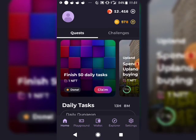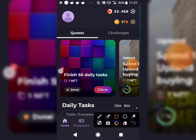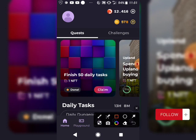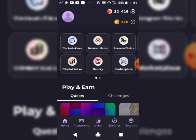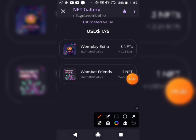On the homepage you can see the daily tasks section — I earn free NFTs by completing 50 daily tasks and I get one NFT. Right now I'll be claiming my NFTs, but before I claim I have to go to my Gallery to see my current NFTs. Let me load that up.